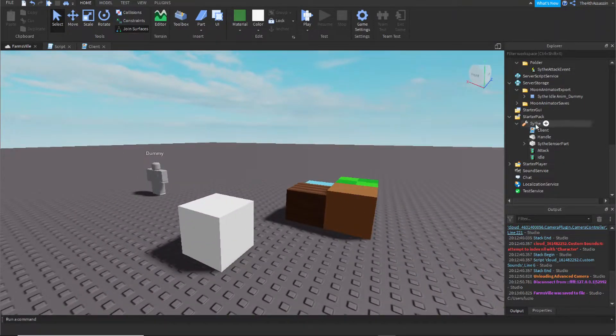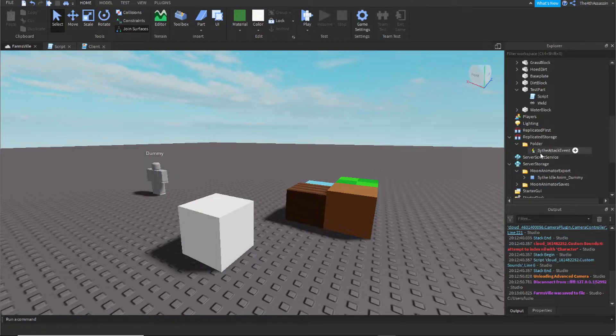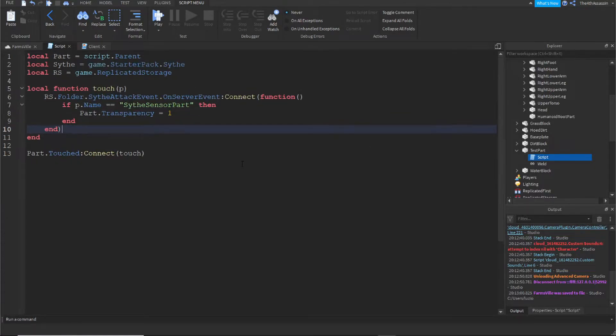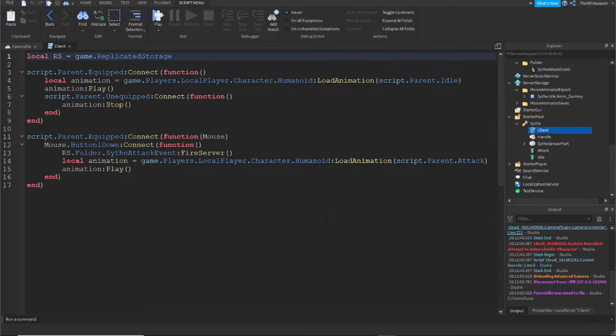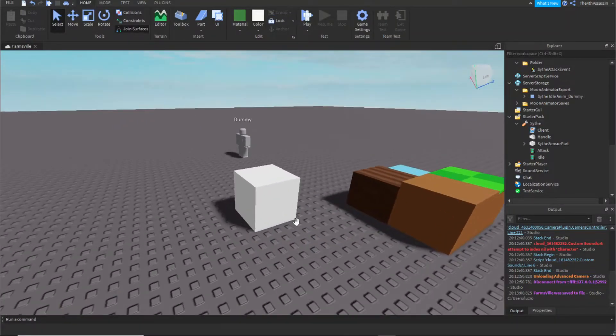What I did was add a sensor to the blade. When the sensor hits the part, the script inside the part detects it's been hit by the sensor and then changes its transparency. Now I'm going to use the same script on the hay when it's in the last stage. Right now I'm just making a placeholder script for the hoe dirt — later I'll make it so you have to plant seeds, but for now all you have to do is click.